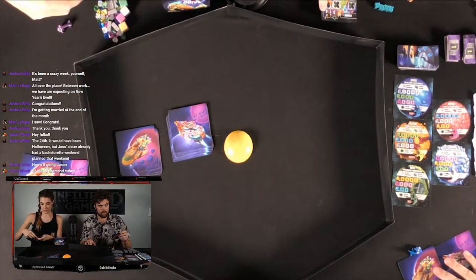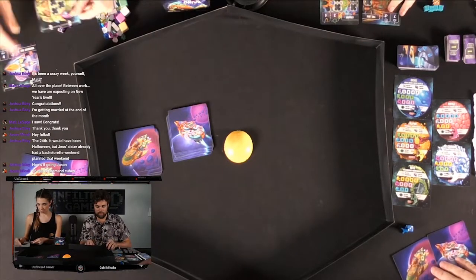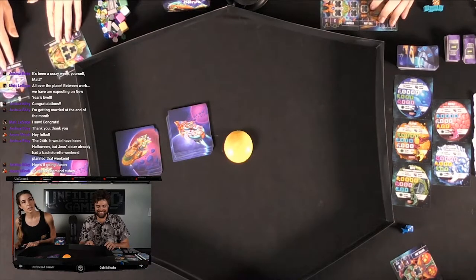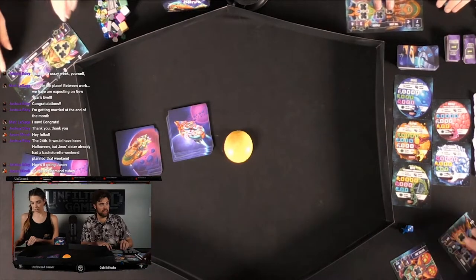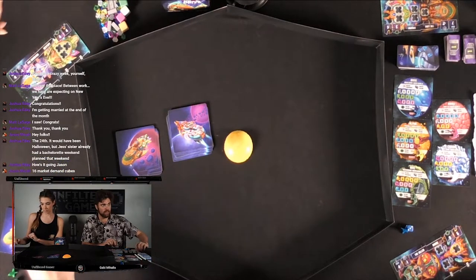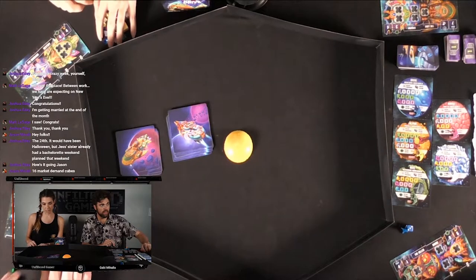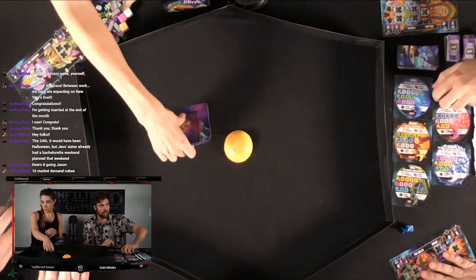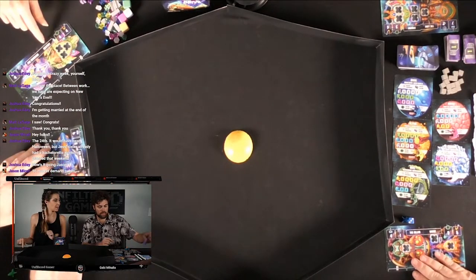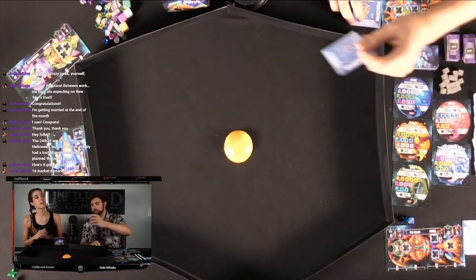It's in the rules that you can choose, but if you're just starting out, you can just build your ship randomly. You get 16 market demand cubes, and you just put the two pieces of your ship together to form your ship. There are some different icons on there that we'll be going over in a bit. Let's see if I can get mine on view for you all.